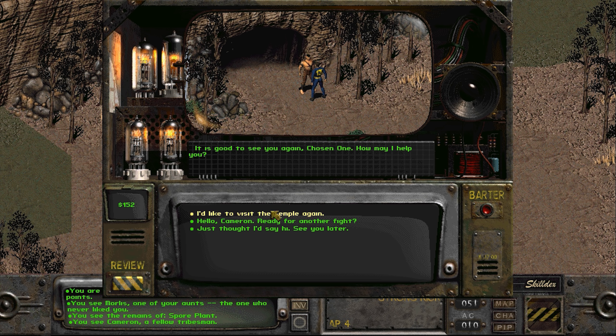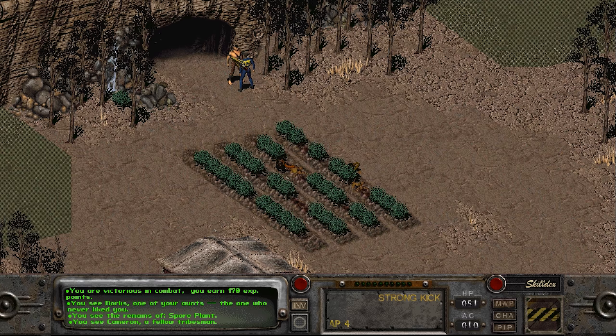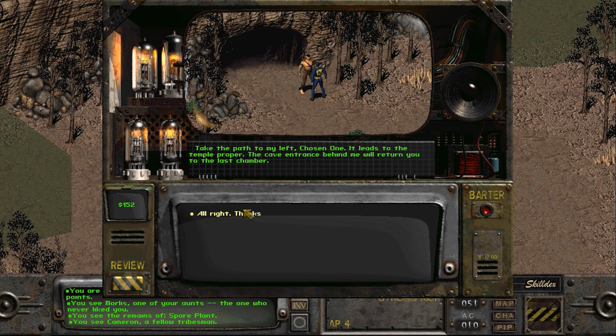Let's go to see you again, chosen. How may I help you? Ready for another fight? You have a tongue of pure silver, chosen one. Your skill it was will open many doors to you. Thank you mate. Visit the temple again. Take the path to the left, chosen one. Lead the temple proper.